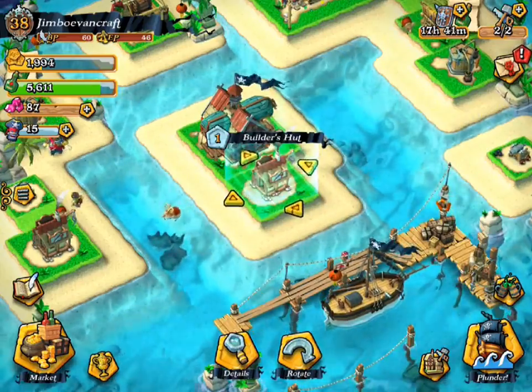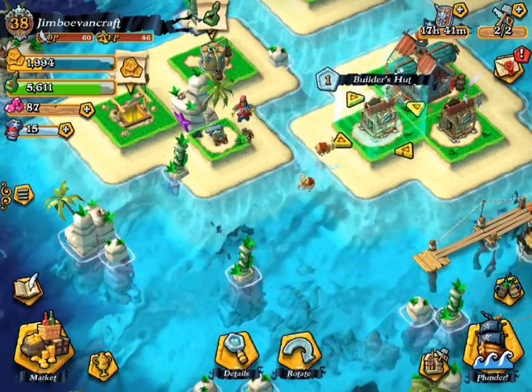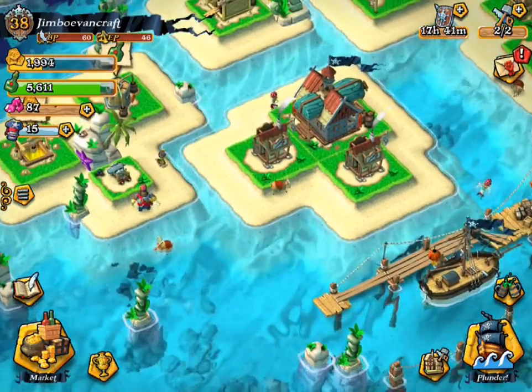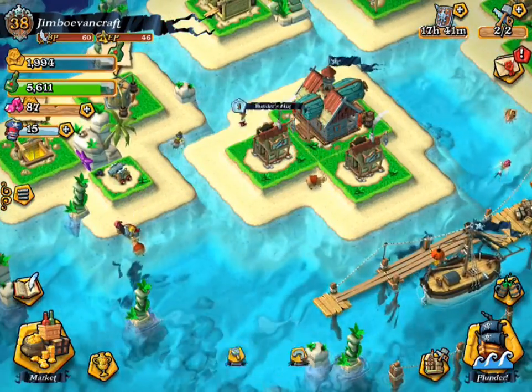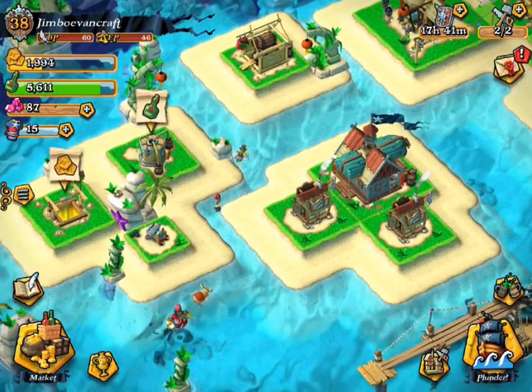What you got to do, guys, is get your Builder's Hut and put it here, then get your other Builder's Hut and put it in pretty much the exact same space. This is going to be kind of symmetrical — pretty much like symmetry on how it looks.